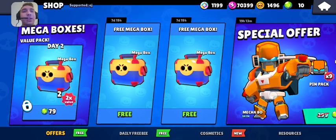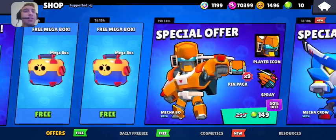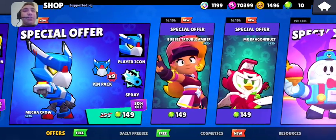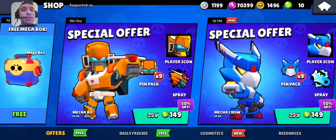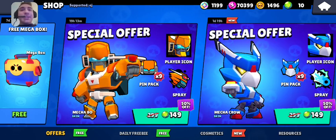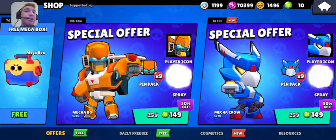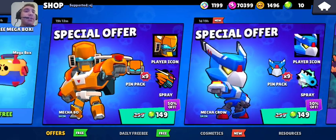We still have the Mega Box Value Pack, and it looks like that's going to be here for the rest of the time as well. We still have Mecha Bow and Mecha Crow — if you don't have either of the Mecha Skins, I'd recommend getting them at a discount while you can, because 50% off is pretty good for what they usually charge for Legendaries.